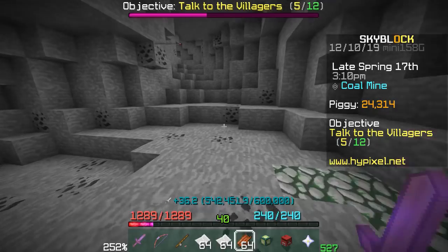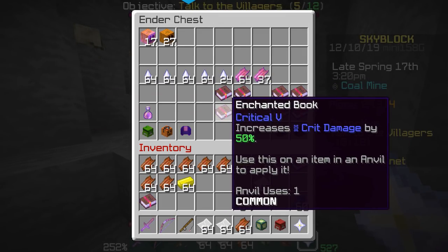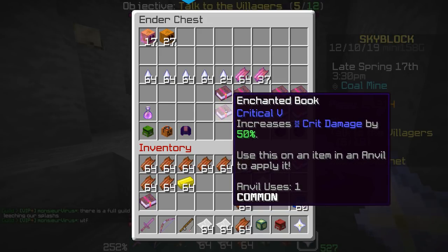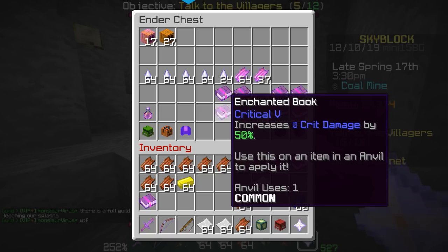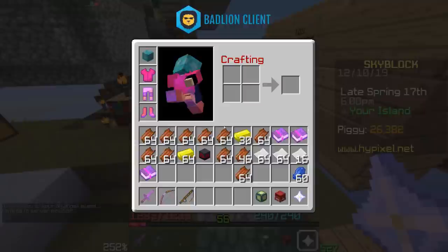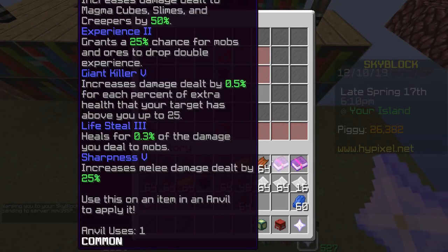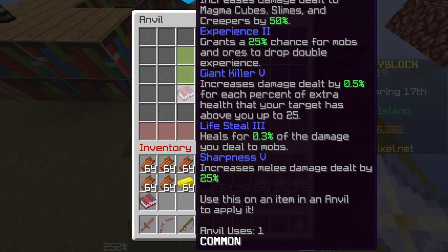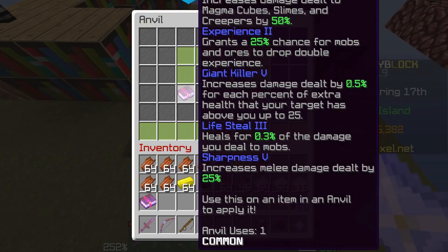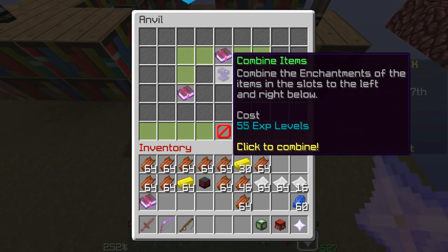One thing I forgot to mention: all of these books have one anvil use on them because I crafted them. When you craft books, you only get the tier four version of that book. So crafting two fours makes a five — hence why they have one anvil use each. So as you can see, our books are ready. Keep in mind the one anvil use book is on the left and the three anvil use book is on the right, so this should give us a two anvil use book with all of this on it for 55 levels.